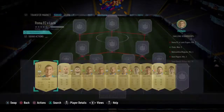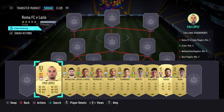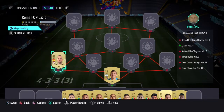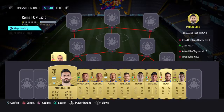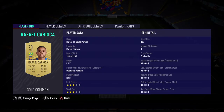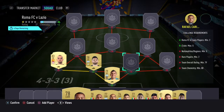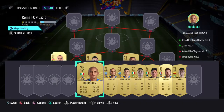In goal, we've got Guzman, who costs 900 coins. At left back, we have gone with Paolo Lopez, who bought for 2.6k. At left centre back, we've got Musaccio, who costs 1.8k. At right centre back, we've got Rafael Carioca, who costs 800 coins. At right back, we've gone with Rodriguez, who costs 1.3k.